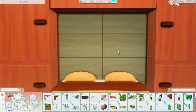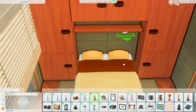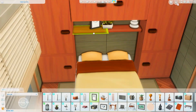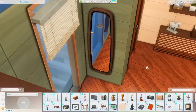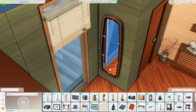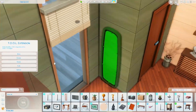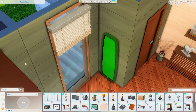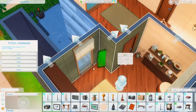Ovdje sam probala još jednu stvar koju do sada nisam radila, a to ćete vidjeti uskoro. Ogledalo sam uspjela – pošto znate da ogledala u Simsu stoje na određenoj visini i ne možete da ih pomjerate – ja sam sada uspjela uz pomoć Tool Mode-a da ga spustim i rotiram da izgleda kao da stoji na podu i u ovom ćošku, što je nevjerovatno. A najveći dio Tool Mode-a sam koristila zapravo za onu komodu i za ovaj mali dio kao dnevne sobe.